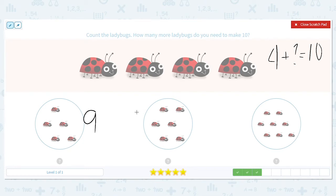Let's try the next one. Four, count on — five, six, seven, eight, nine, ten. There we go. Four plus six equals ten.